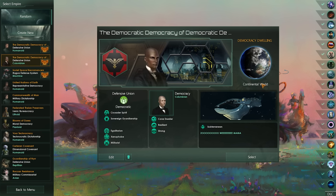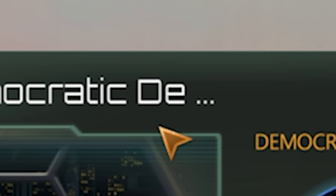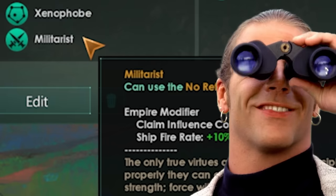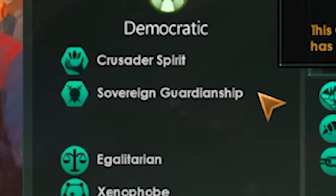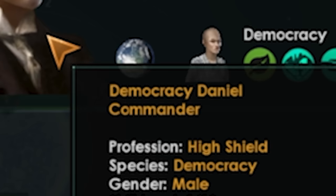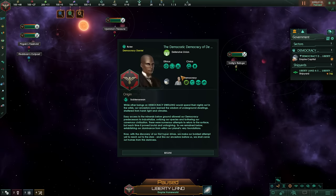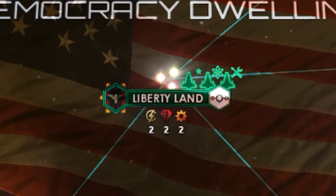So the first thing we have is our empire: the Democratic Democracy of Democratic, I assume Democracy — an egalitarian, xenophobic, and militarist faction who happen to be cave dwellers. We also have Crusader Spirit and Sovereign Guardianship, which I'll explain as we go. Our beautiful leader is Democracy Daniel, someone who definitely looks very trustworthy. Our people are called Democracy, and our starting system is of course called Liberty Land.